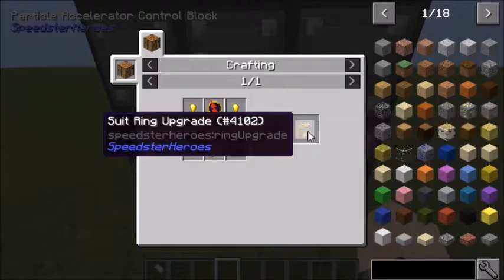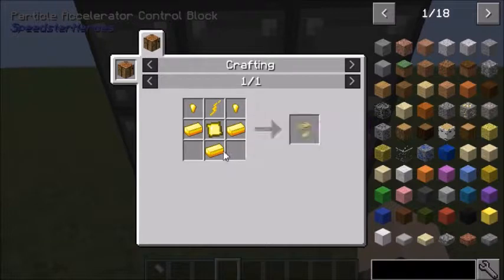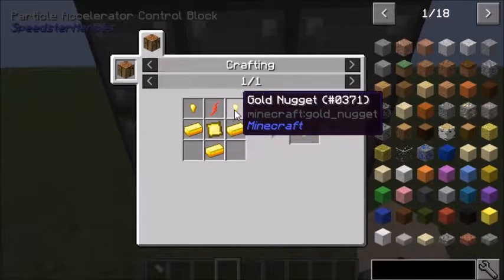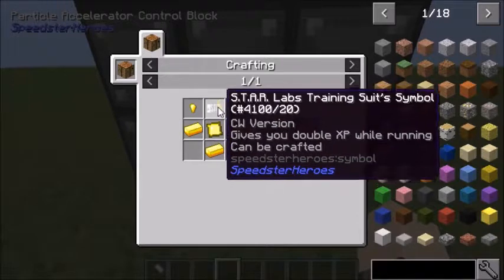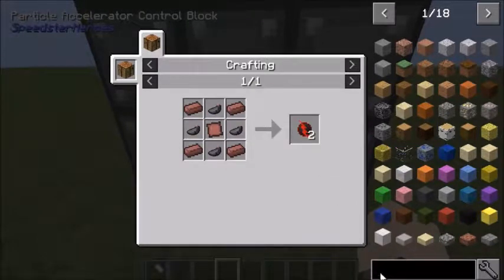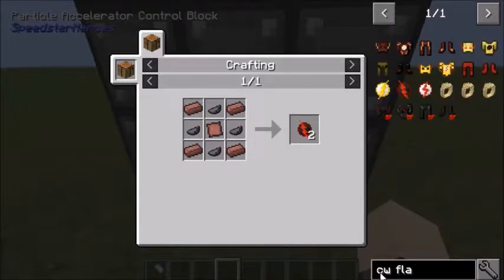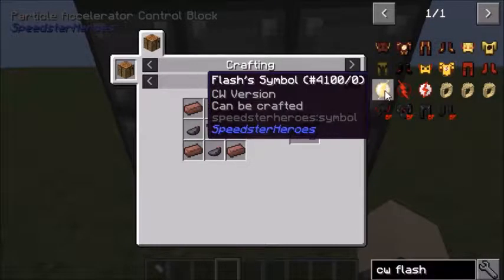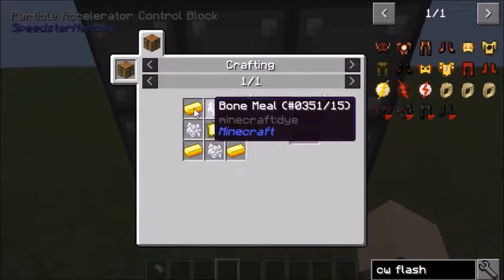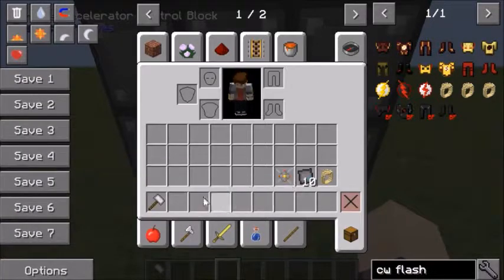This is how you make this ring, which is pretty cool in my opinion. You get 4 gold ingots — gold plates, which is made by using the hammer or the compressor — get 2 nuggets, and use any type of symbol. Let's say you want to make the CW Flash — boom, see, some of these can be crafted, and this is how you make it. Let's go ahead and get right into it.